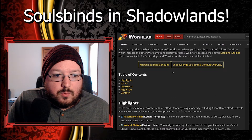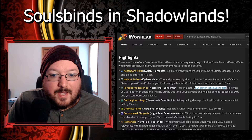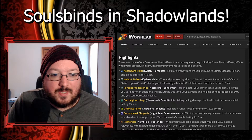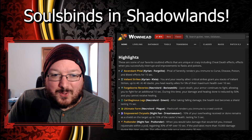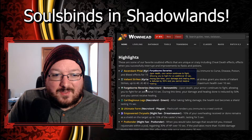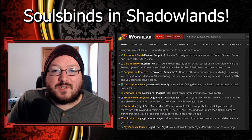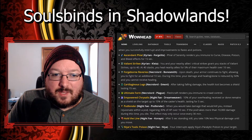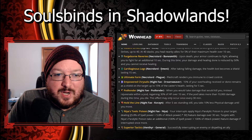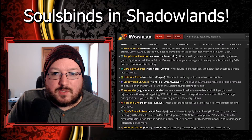As much as it's cool to look at the actual tree and go over all the tooltips, it's better to read them this way. Here's one: upon death your armor continues to fight, allowing you to fight for an additional 10 seconds. During this time your damage and healing done is reduced by 50 percent and you cannot receive healing. That's the Necrolord Bonesmith soul bind - your armor continues to fight after death. That's pretty freaking dope.